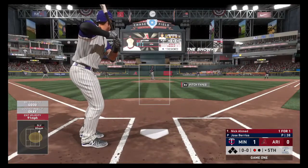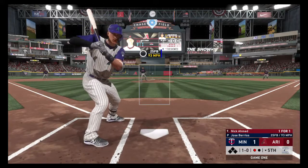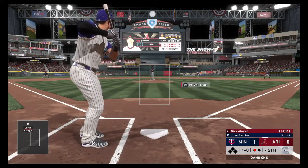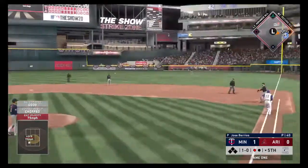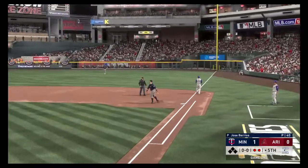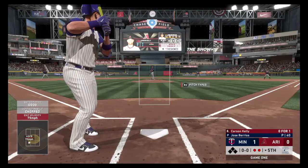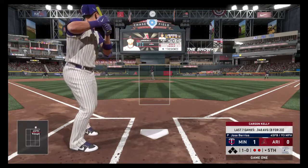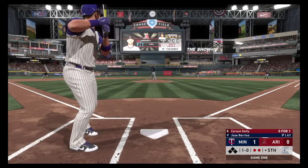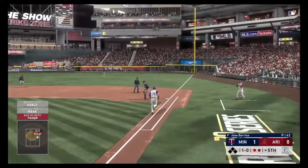That'll bring up Nick Ahmed, who's one for one on the day with a single. The pitch to the Gold Glove shortstop is high — ball one. One and oh the count, here's the pitch. Bouncing ball to short. Polanco comes up with it cleanly, throws to first, in time for the second out. That'll bring up the catcher Carson Kelly, who's 0 for 1 with a strikeout. Berrios takes the sign and delivers — high fastball, ball one. One and oh the count. Kelly hits a bouncer to Polanco again, who throws to first, in time to retire the side. We go into the top of the sixth. The Twins lead one to nothing.